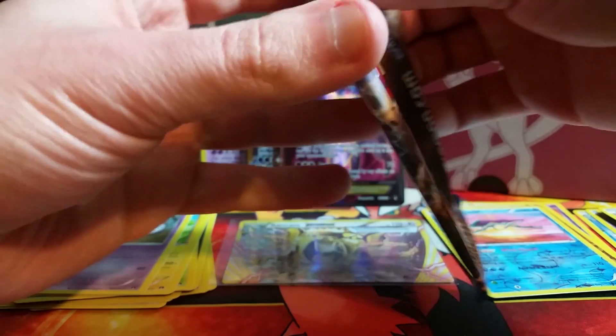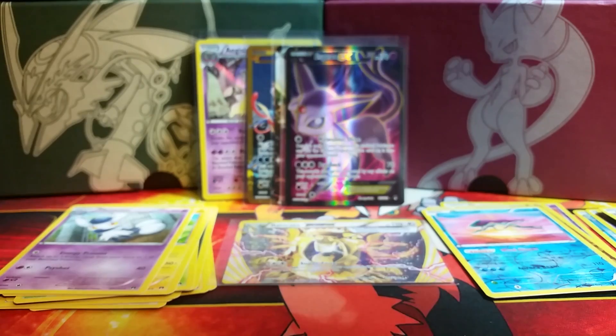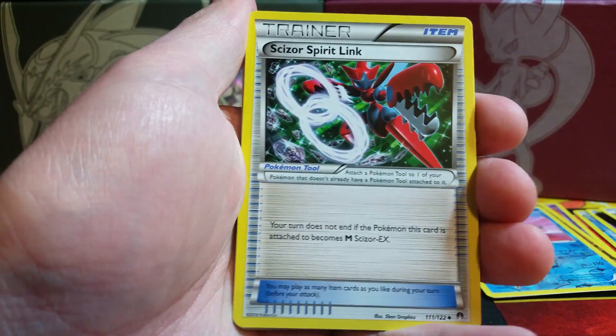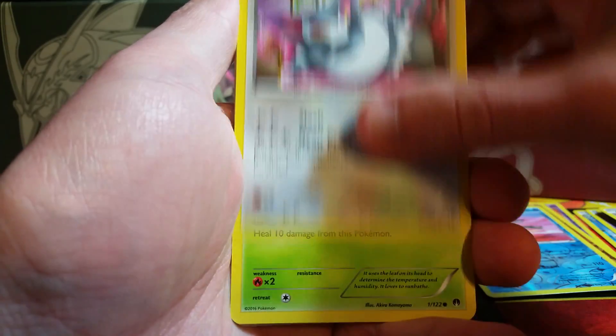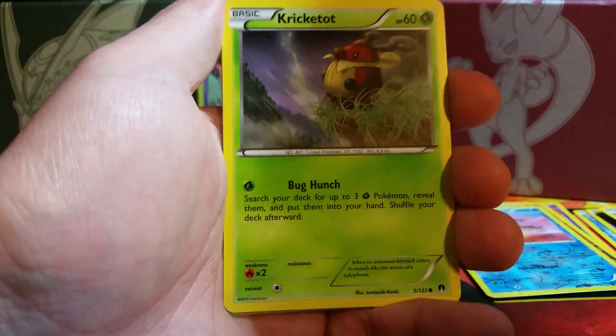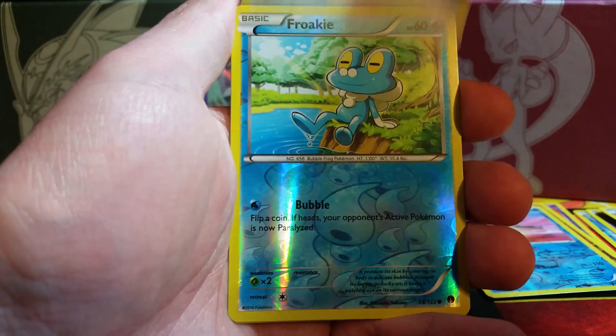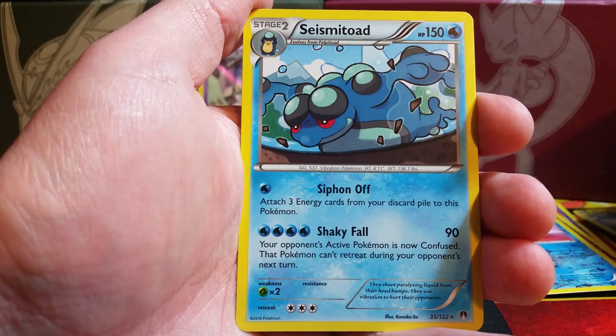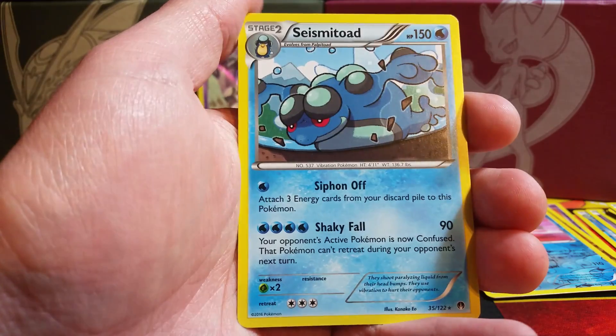Two packs to go — we have already hit six foils for this half of the box, but who knows, we could get another. We'd love to get that Meganium holo as well. There are so many cards in this set that I want, it's hard to remember them all. Obviously my fixation is Scizor, Scizor, Scizor, Ho-Oh, Scizor, Scizor, but there are plenty of other cards I want. Here is a Froakie reverse holo, and the rare is a Seismitoad doing a little belly flop.